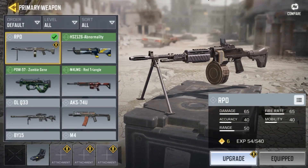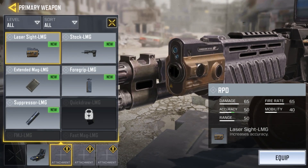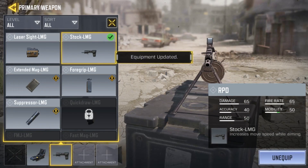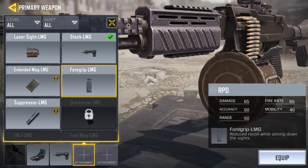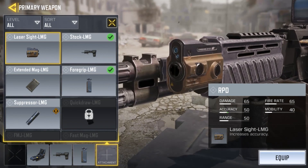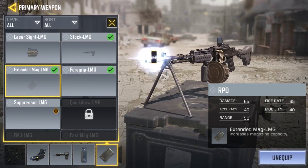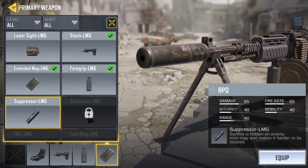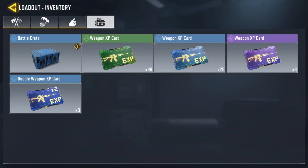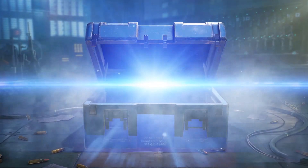If you want to use the gun to modify it, you can select the attachments and use it. Then we can select the Simulate button. If we have the battle criteria, we have to unlock this option.